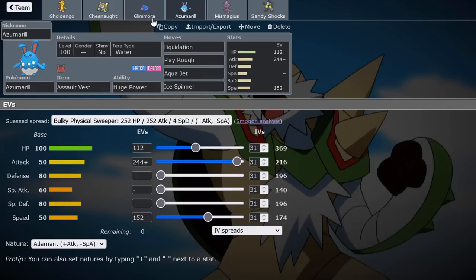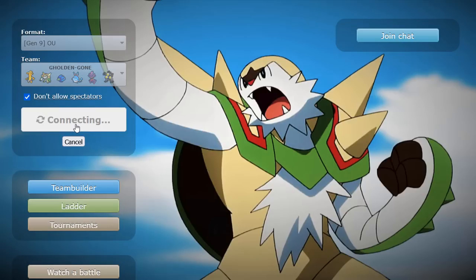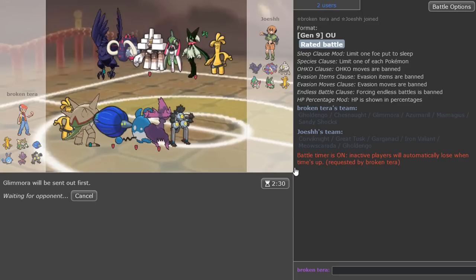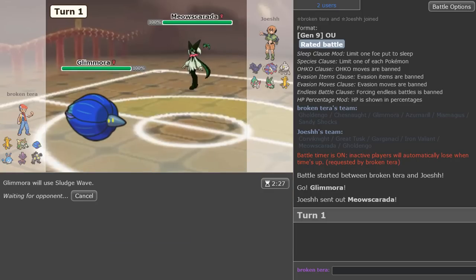I haven't tested too much, just a bit here and there — I wanted to get out a video as soon as possible but there's some fun stuff we could try out. Let's hop into our first game and see how we do. Our opponent has their own Golden Go and Garganacl — timer's started.